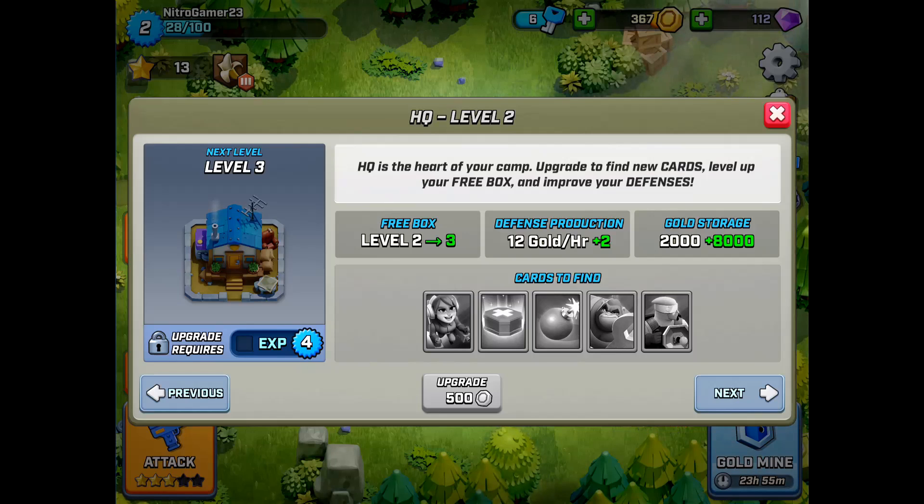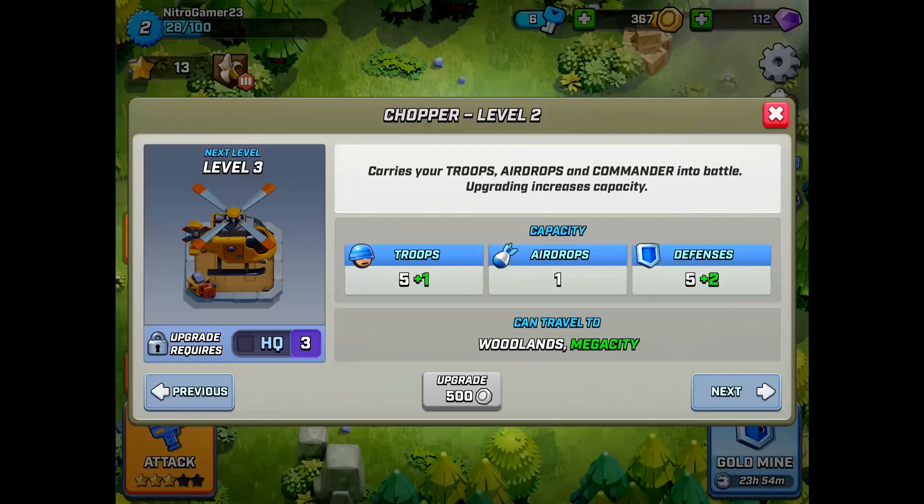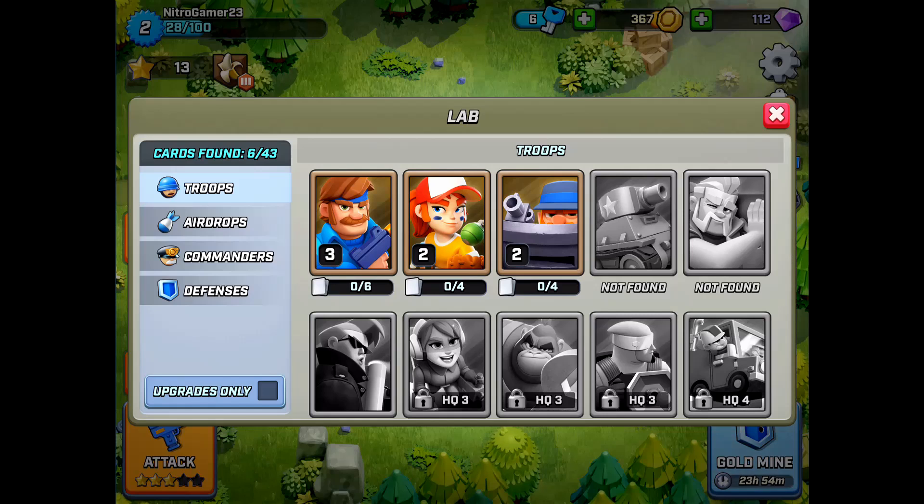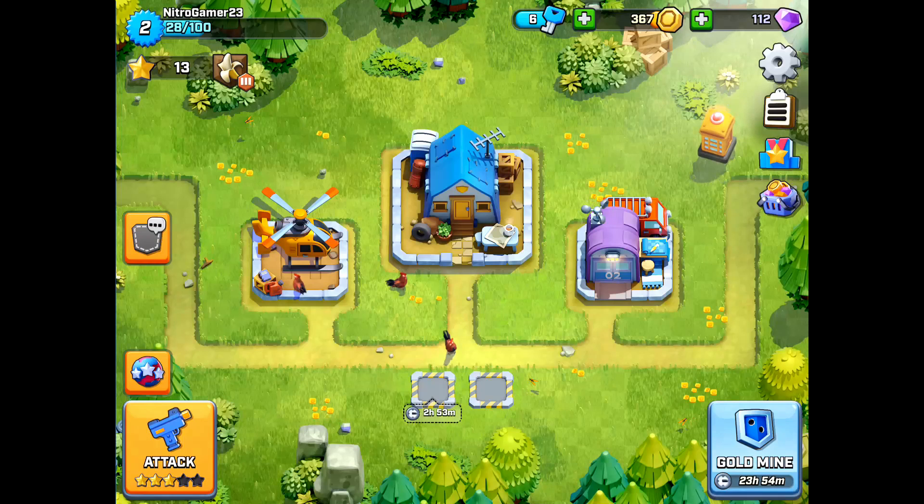The defenses work just like the arenas in Clash Royale, where for every new arena you can unlock new cards. It's also like a town hall in Clash of Clans. The chopper is like the army camp in Clash of Clans — here you can add troops and add defenses like rockets similar to Clash Royale. The lab is where you can upgrade cards, like the library in Clash of Clans combined with the card upgrading system in Clash Royale.